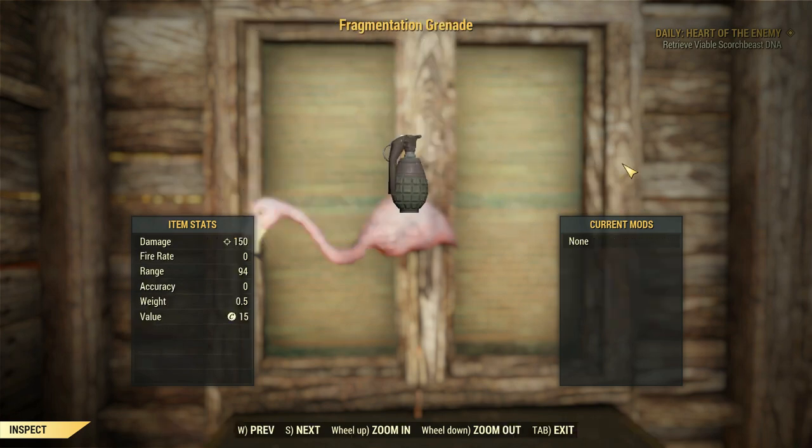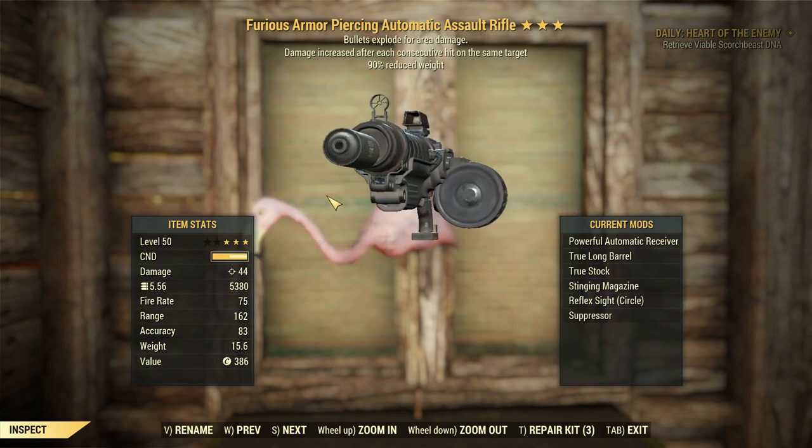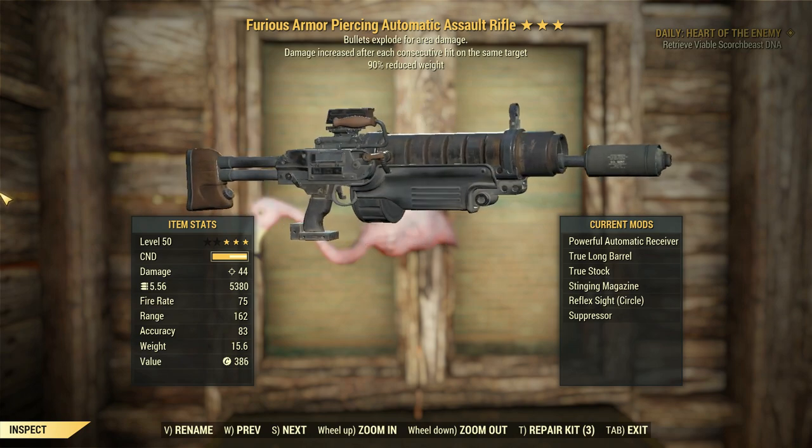G'day, this is Captain Noob, and this is a FRAG Grenade — yep — and this is a Furious Assault Rifle with bullets exploding for area damage and 90% reduced weight, major and minor legendary effects respectively.